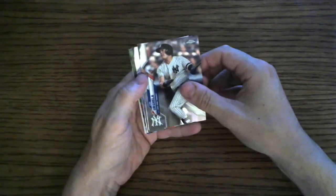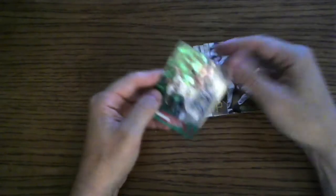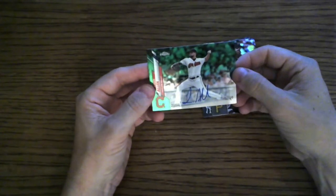Gio Urshela, Clayton Kershaw, Colin Moran. And then the autograph is going to be... Logan Allen Green Parallel, numbered out of 99. Wow — not just a regular autograph, green!